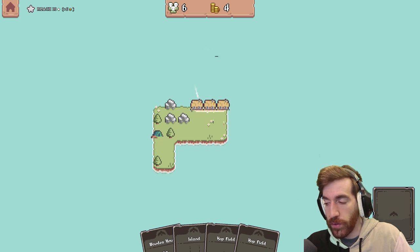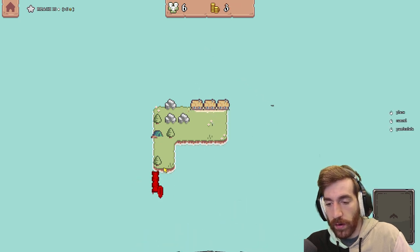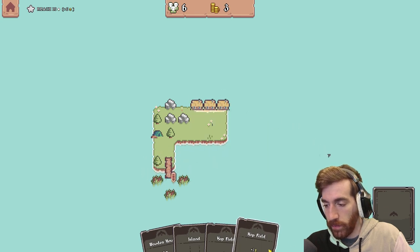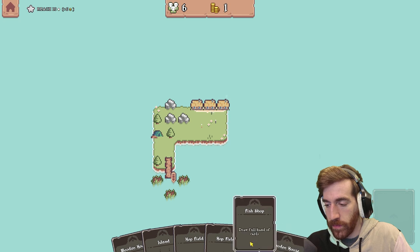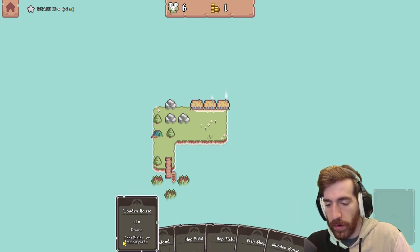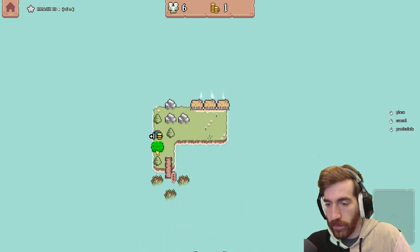Okay, as much as I hate the pier, we do need more land cards. Fish shop — what do you do? Draw a full hand of cards. That's all you do? The pier was supposed to give me land. We'll figure that out.